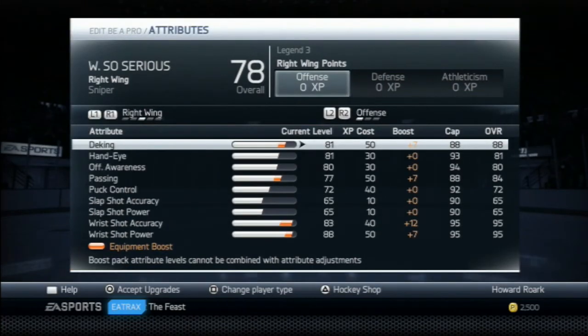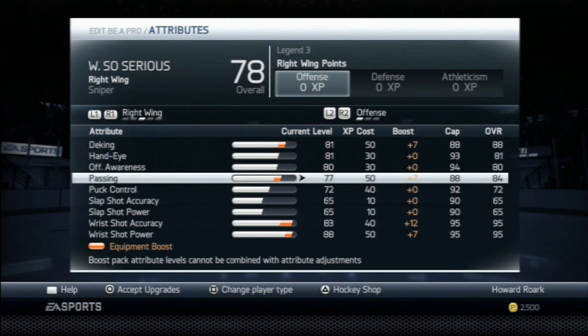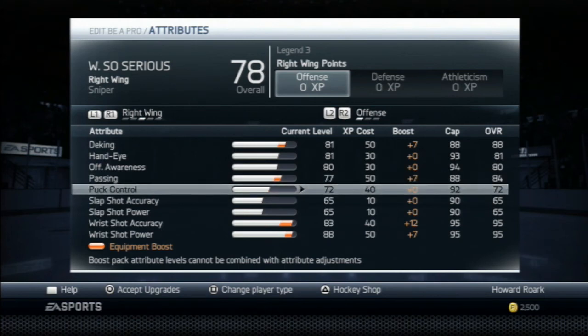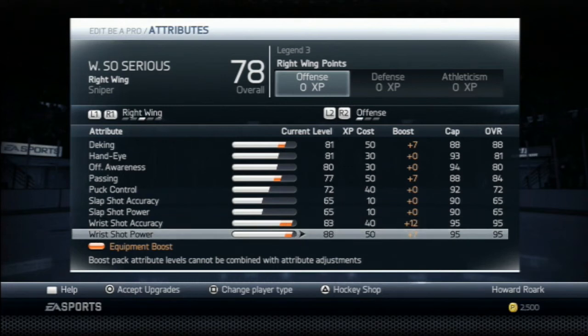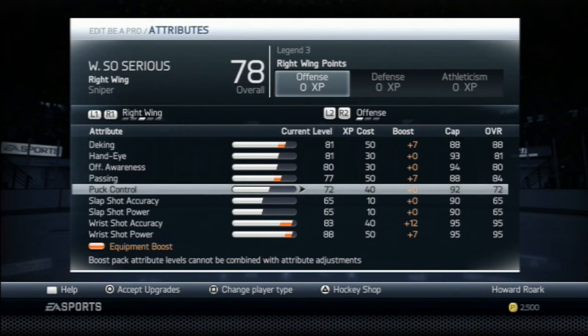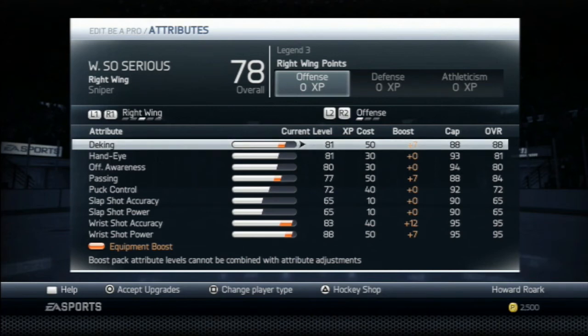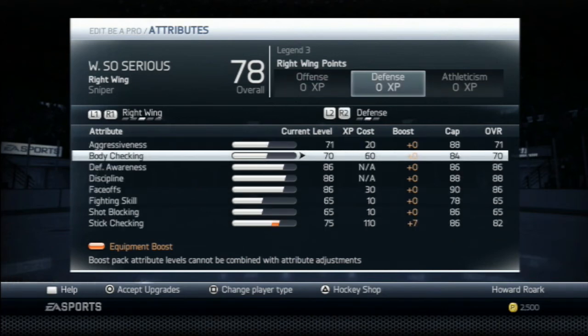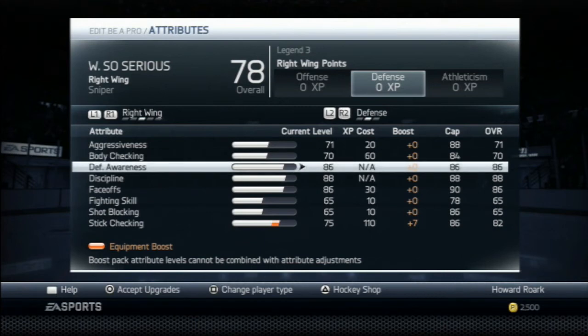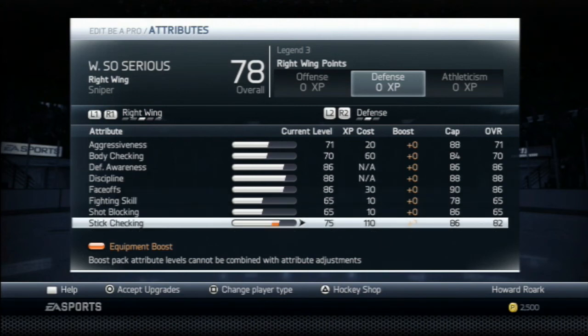This is for right wing — it's best for a winger, you can have it as a center but it's more about putting the puck in the net. Deking I have maxed out at 88. Hand eye and offensive awareness around 80. Passing at around 84. Puck control I sacrifice at 72 — my goal is if I get hit, I'm going to get killed anyway. Wrist shot accuracy and power at 95 each — that's critical for putting a puck in the net just about anywhere. Having 95 both makes it so easy. Aggressiveness and body checking are pretty low. Defensive awareness I have maxed out — helps in the back check. Discipline 88, faceoffs 86 since as a right winger I will take some faceoffs, and stick checking at about 82.